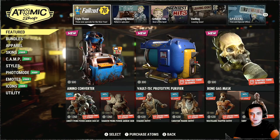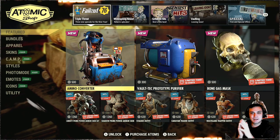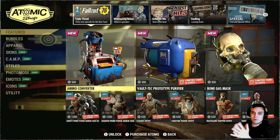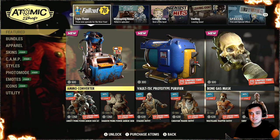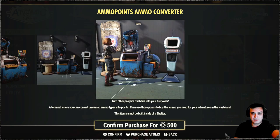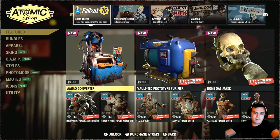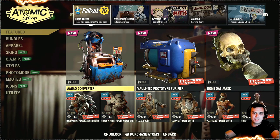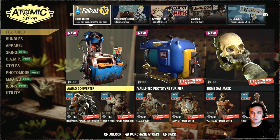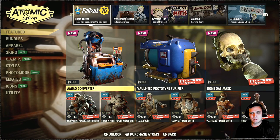Now we can see the prices and the Ammo Converter costs 500 atoms. To be honest, I got this - it was bad, very bad. They kind of fixed it, but they did not fix it the way we wanted and it's still kind of bad. Personally, I've not been using this specific item and I don't think I even want to recommend it. I thought it was available for gold bullion, by the way. Anyway, you submit, you get ammo points, you use the ammo points to buy ammo. But the functionality is bad. Try YouTubing - maybe someone has made an updated version of the ammo converter. I remember I did the first version and the second version, but I'm pretty sure there was no third version.